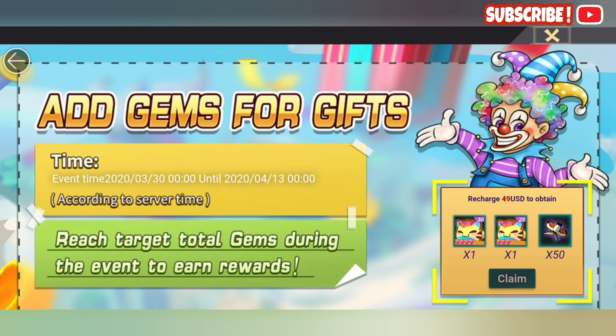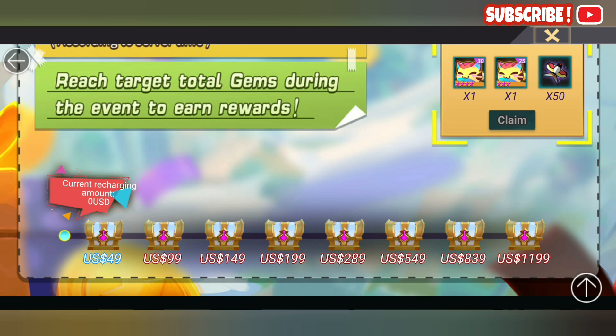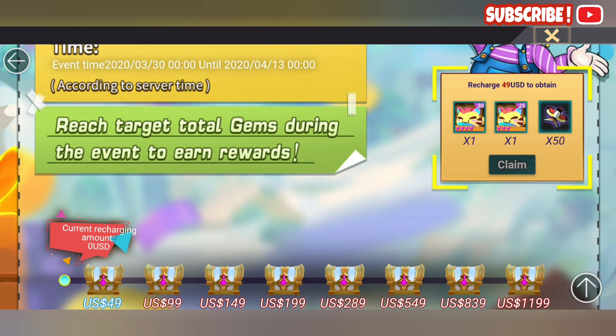Let's look at the ad gems event first. It starts from today and lasts a total of 14 days. It's basically a recharge-equals-more-rewards scheme. The first tier is a whopping fifty dollars — most games start at one dollar, then five, then ten, and so on, ending at maybe two hundred. But this goes all the way up to one thousand two hundred dollars. They know their market.